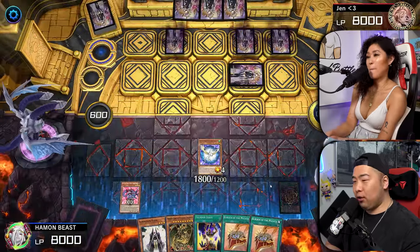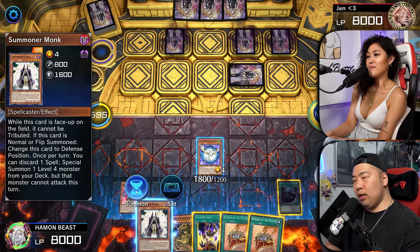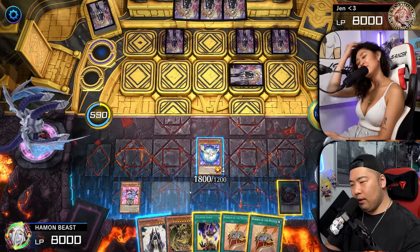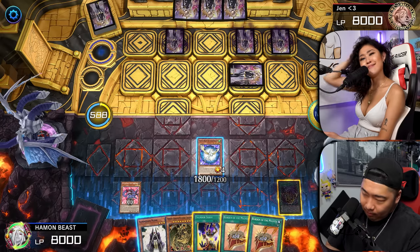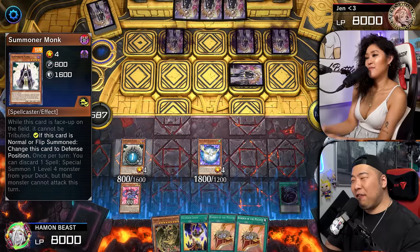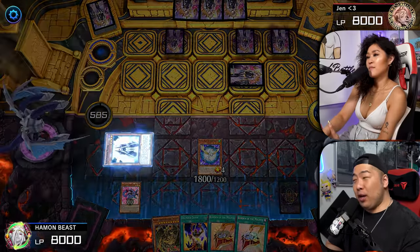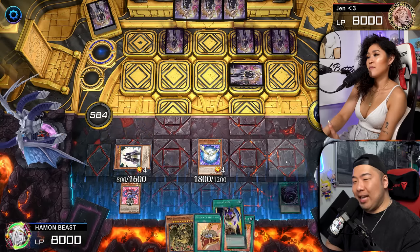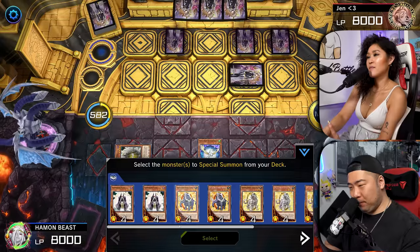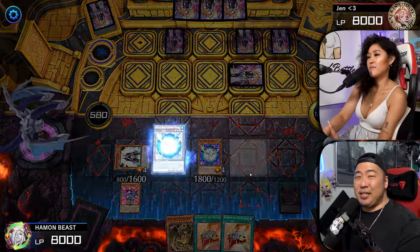Don't worry, I'm going to draw for turn. We're going to Normal Summon the Summoner Monk, use Summoner Monk effect to place him into defense position, and then use his ability to send Thunder Crash from my hand to summon onto my field a Crystal Beast Sapphire Pegasus. This will allow me to use its effect again to place onto my field a Crystal Beast Amethyst Cat.